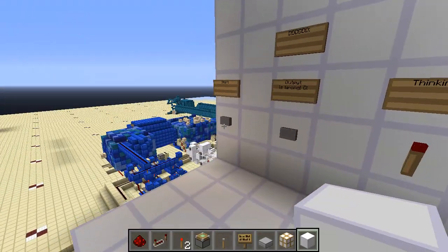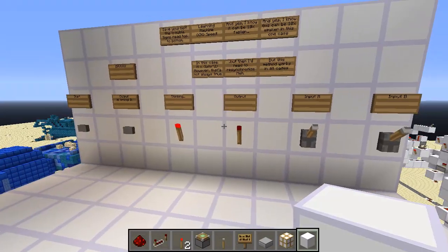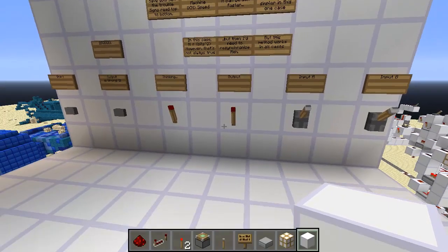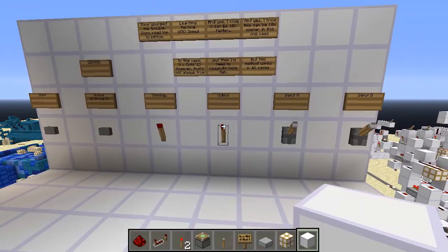So now if I ask it again what 00 is, it's going to start thinking. It's going to think for a substantially long period of time. And there you go - it's 0. So it's accepted, it's learned from its mistake, and it's realized that it's 0 now.